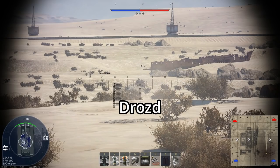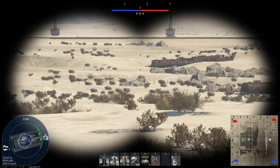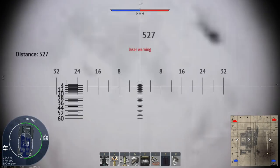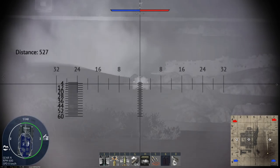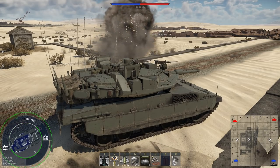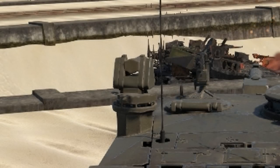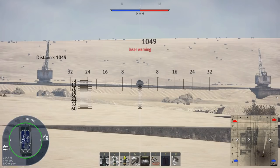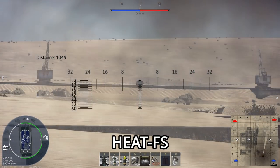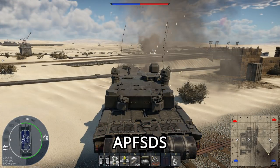The Drost is representative of an early APS module — it only protects the tank's frontal arc against ATGMs. Next we have Trophy HV, which offers 360 degrees of protection and can stop projectiles that travel up to 1000 meters per second. Iron Fist is the most advanced active protection system currently in-game, able to stop projectiles of up to 1700 meters per second, which theoretically gives it the capability to intercept some APFSDS shells.